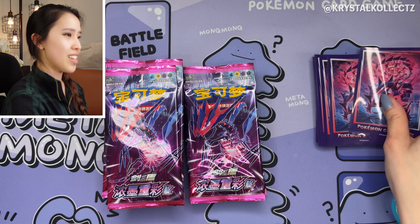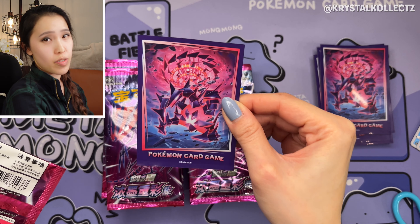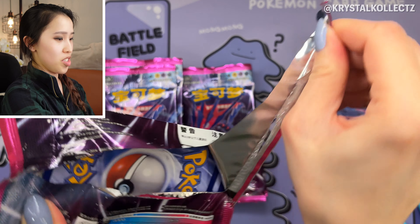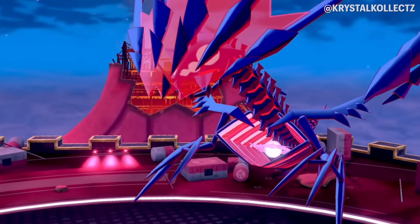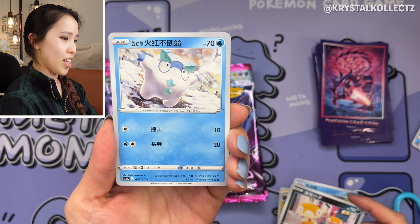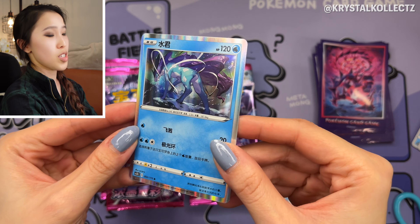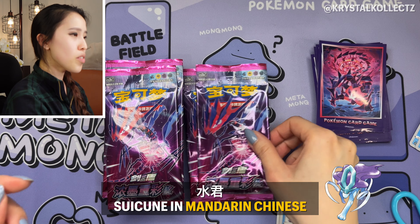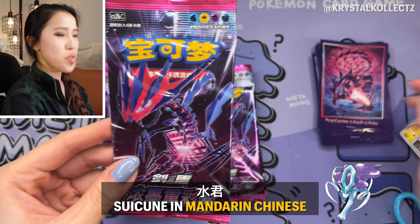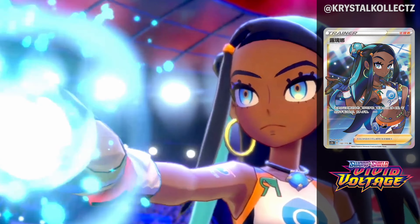To commemorate Eternatus, I have my Japanese name sleeves — the original Infinity Zone artwork, one of the main sets that really got me interested in the Sword and Shield era. Eternatus is actually a really cool Pokémon; a lot of people in Japan like it, not so much in the States. It's one of those freaky-looking Pokémon that really make the story interesting. And here's Suicune — originally from Darkness Ablaze and Infinity Zone. Suijun is the Mandarin Chinese name.